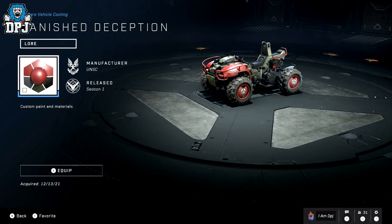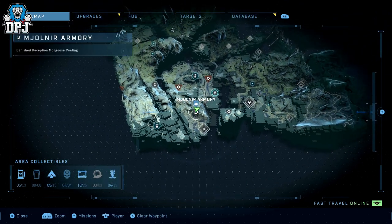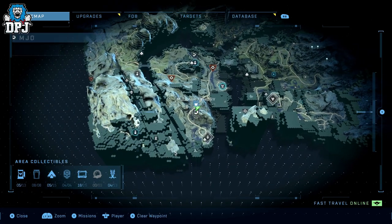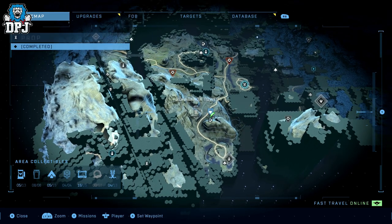Next up, we have the Banished Deception Mongoose Coating. This one is more or less right by the other one, a little further up, but basically bottom left of the map. You can see where I am on screen now, right next to this propaganda tower. Come here, grab this, and I hope you enjoy it.